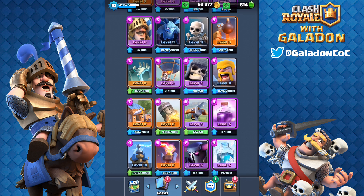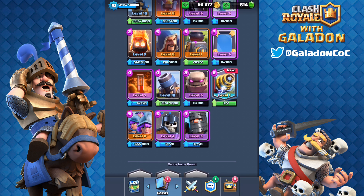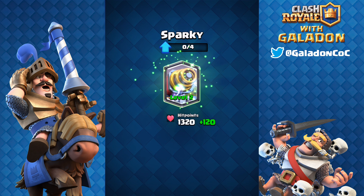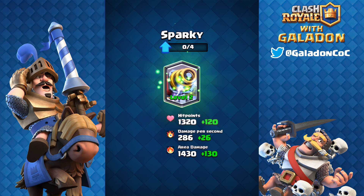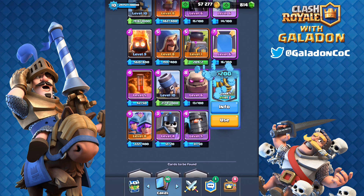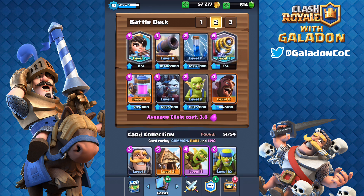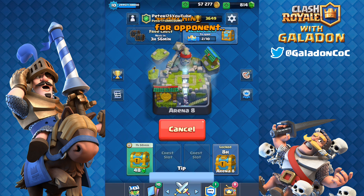Almost a quarter million gold later and Peter has not only a Sparky but a level two Sparky. You'll notice Peter has only unlocked one other legendary card, that being the Princess — he still doesn't even have the Ice Wizard. Sparky is probably one of the hardest cards to learn how to play, so to see him put it into action for the very first time should be very interesting. It looks like he's using a hog cycle deck.